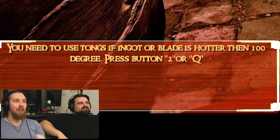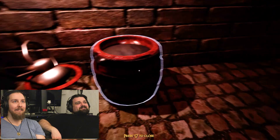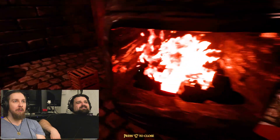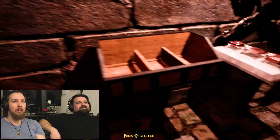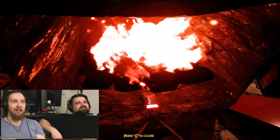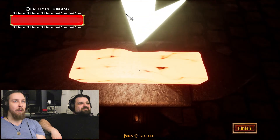Need tongs if ingot or blade is hotter than them. You made this — I wanted this very bad. Where are all the tongs? I would assume near the forge, or maybe over at your desk. Two bombs! Oh no, I have them already. Okay. We are idiots. It looks like it's overheated. Probably. Shouldn't they get on the anvil? They can get on the anvil to start forging.